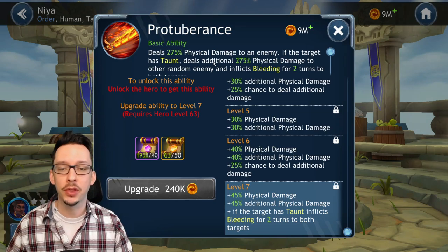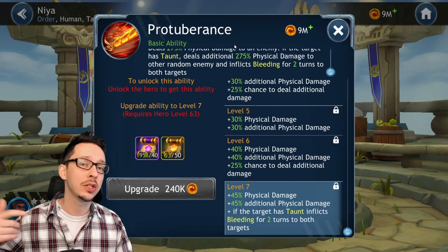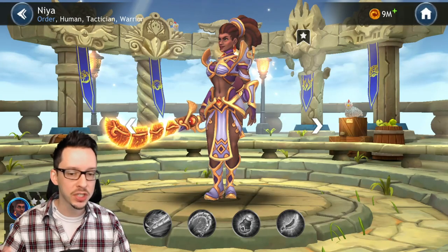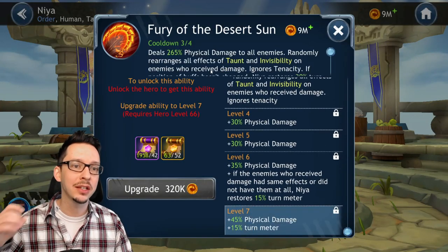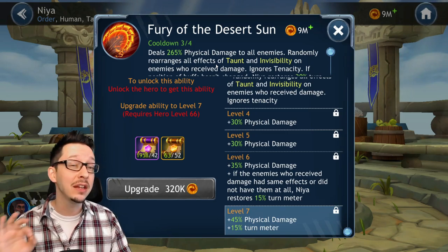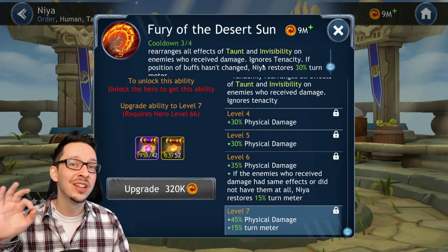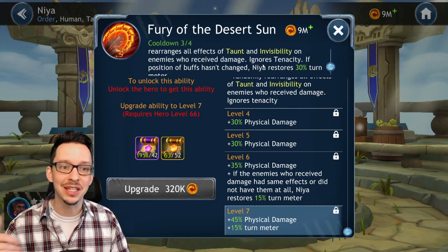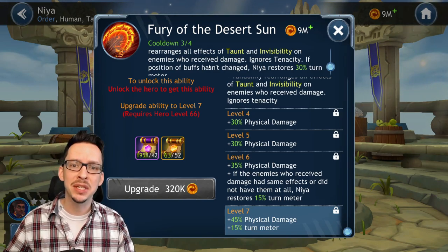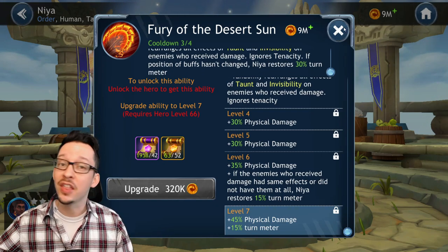Here's her maxed out A1 ability — basically if the target has taunt it deals more damage, and it also damages another hero, with both getting bleeding. Then there's an AoE attack which will randomly rearrange all effects of taunt and invisibility on enemies who receive damage, and it ignores tenacity, which is basically your resistance in this game, so it can't really be resisted. If the position of the buffs hasn't changed, Naya restores 30% of her turn meter.